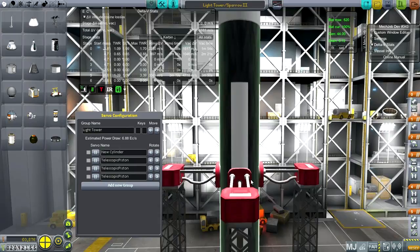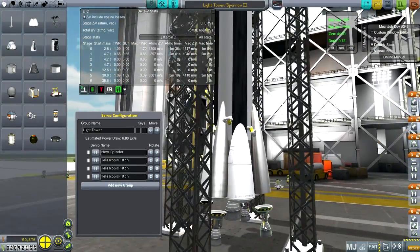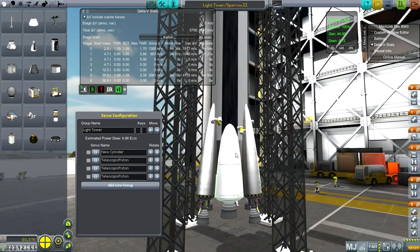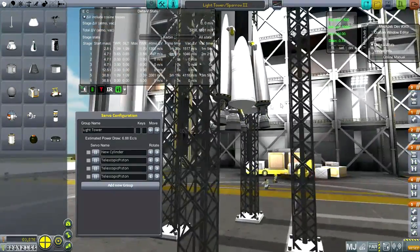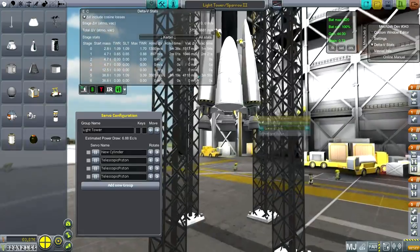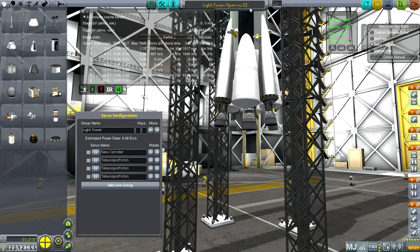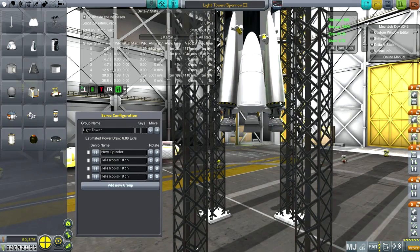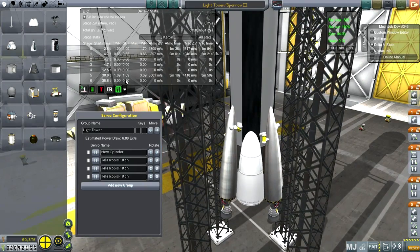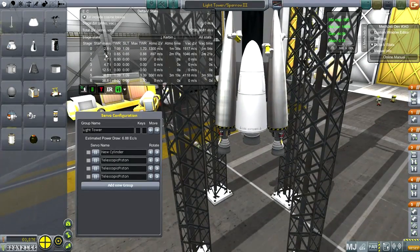The real interesting part is the bottom of it. There's a little bit of attachment problems with these procedural parts tanks, but I can deal with that. This is called the Sparrow 2 — you'll wonder what the Sparrow 1 was. The Sparrow 1 was when I put Rockamax 487Ss on these outer pods, and I found out it doesn't have enough thrust. I couldn't get the delta-V necessary to get everything into orbit — not with a 2.8 ton payload. It could get a 1.8 ton payload.